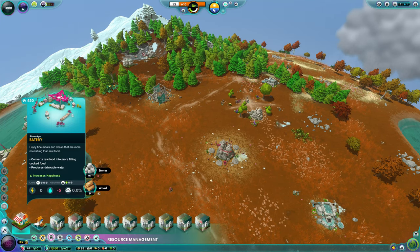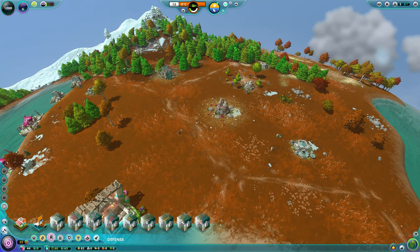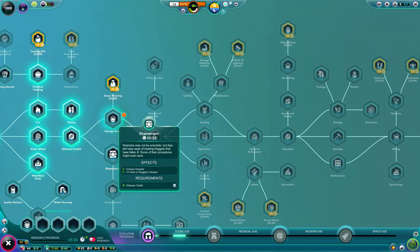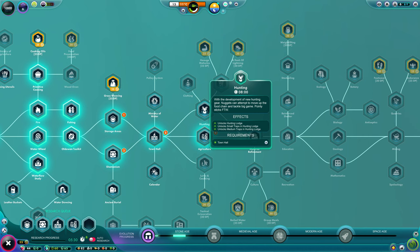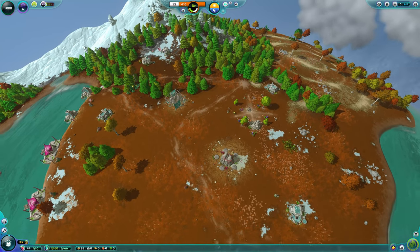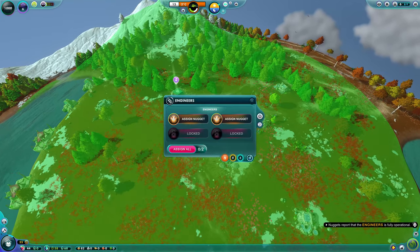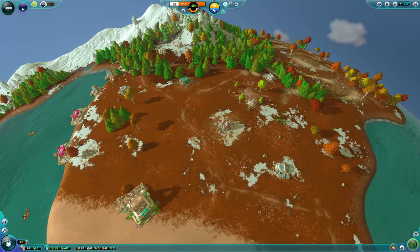We've unlocked the eatery, but it's not imperative because nuggets will eat raw food anyway. It's not as efficient, but saves work. A warehouse is important, as are hospitals. A warehouse: don't worry about controlling what goes in them, just spread them about reasonably. As for progressing, a hospital is critical — you don't want your people dying from illness. At least one hospital to start is essential. Most critically, make sure you have at least one engineer working; otherwise your buildings will fall down.